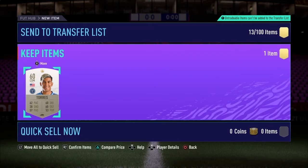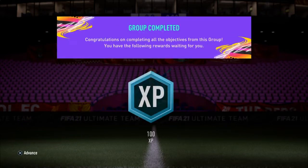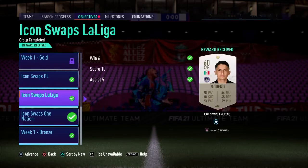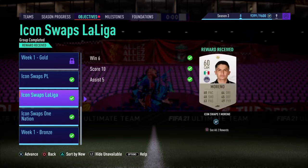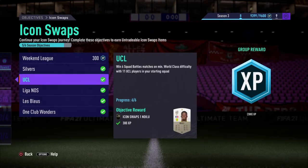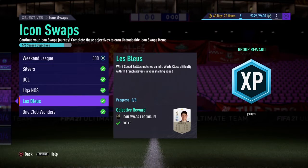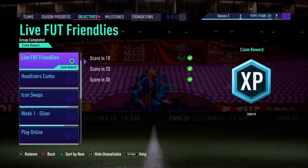I think I've gotten nine icon swaps in two days because I already had three left over. I used five for the 83 plus pack, which is beautiful when you just collect the full collection. We've done Premier League one, La Liga, two of these — so that's four — and there's another five up there. The most annoying thing now with squad battles, but luckily we did two in one for these two.